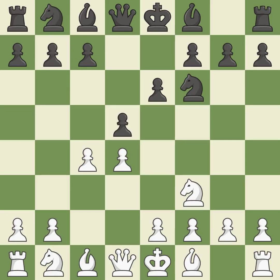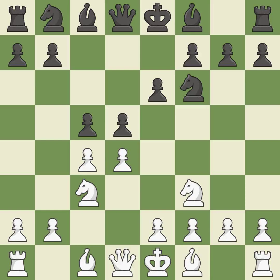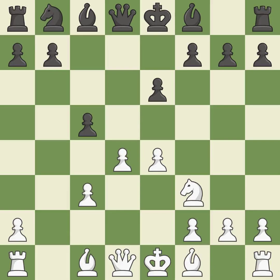As it occupies space in the center, attacks the C4 pawn, and aids in maintaining control of the E4 square, a knight moves out of its beginning square and into the action. C5 fights for central control, attacks the D4 pawn, and prepares to develop the queenside knight behind the C pawn. CxD5 captures Black's central pawn. This strikes a rival knight. This exchange is fair, keeping the material balance in check with good commerce. It is a fair deal after all captures.